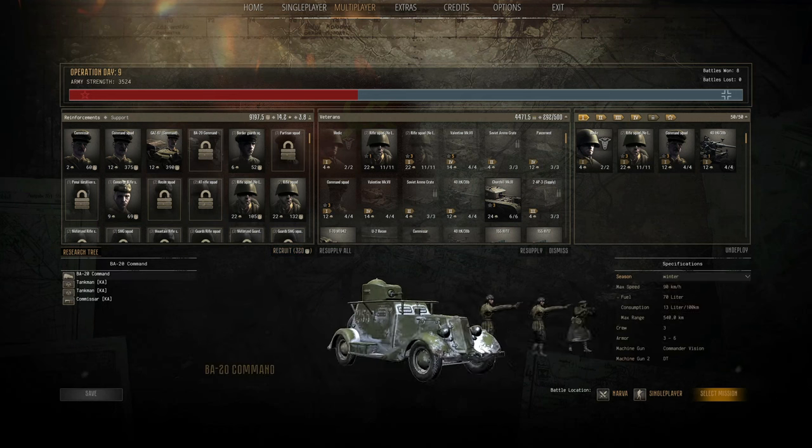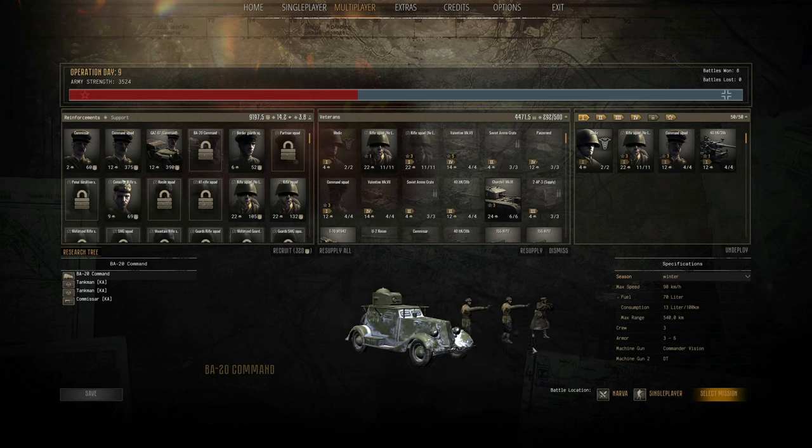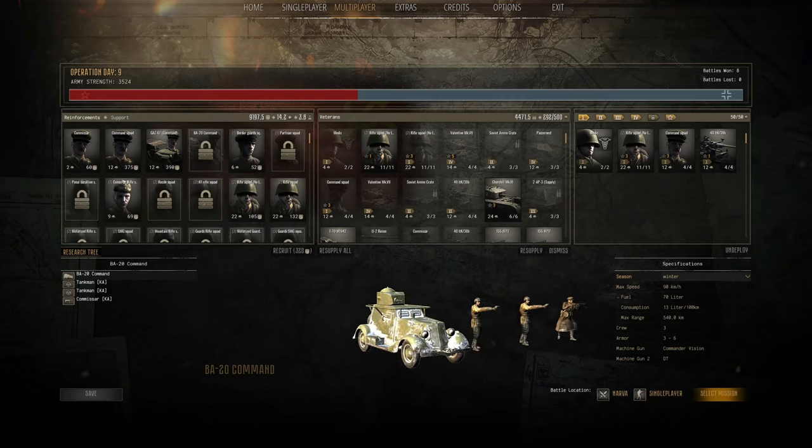And then finally, the BA-20 command truck, which is one of my favorites, simply for the reason that it comes with commander vision. The commander vision allows him to see a greater radius around the truck as well as farther down the battlefield, which can be helpful for artillery. If he dies, then the truck loses that ability to see that far. Very powerful, very useful for the Soviets.